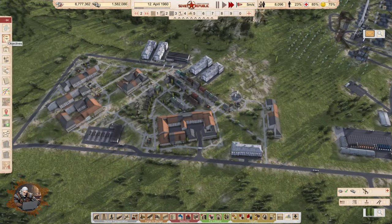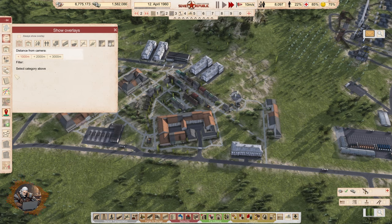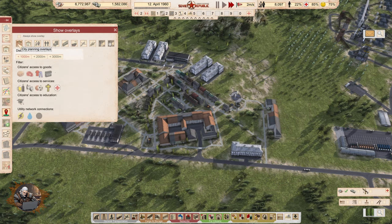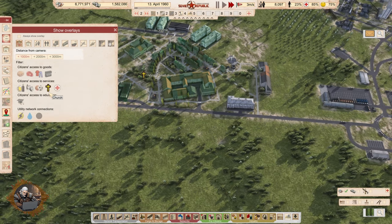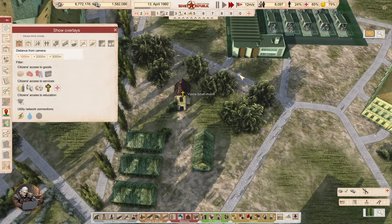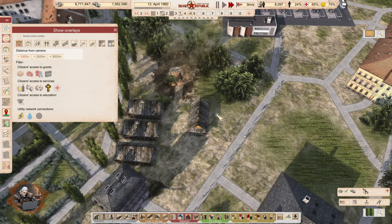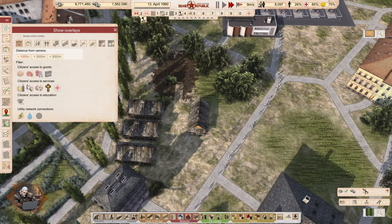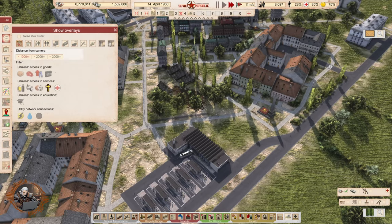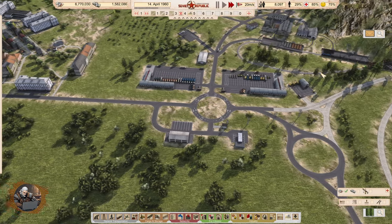I also noticed something else. If you click 'show overlays' and go to city planning overlays, then click on 'church' — look at that, that sneaky little church was left undestroyed. That creates a bunch of religious sympathy, which is totally unallowed. So goodbye church! I'm also going to remove this footpath. There we go — no more religious sympathy. It's just going to take a little longer to remove all religious sympathy from our citizens, and they will be unhappy because of it, unfortunately.